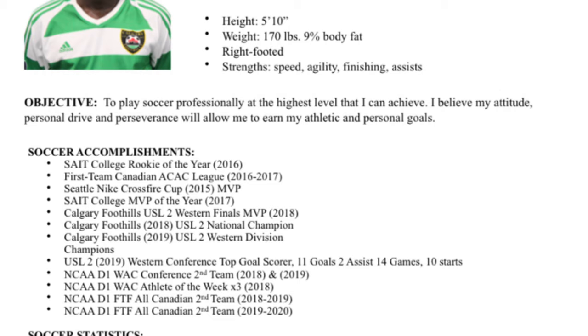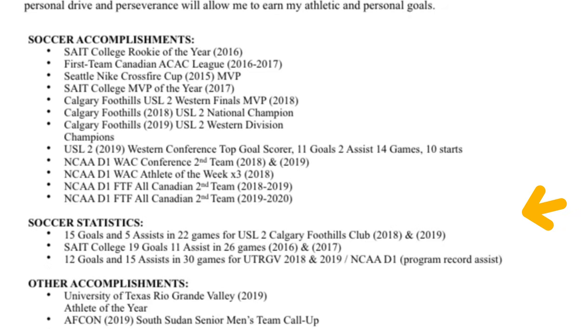Next up is your vital statistics. This portion should list your physical attributes and stats, your awards, any previous tournaments you've been to, and any other languages you speak. Soccer recruiters aim to find players with a certain physical build, so your physical stats show your suitability. Accurate vital stats will improve your chance of getting scouted and signed, since scouts and managers have limited positions to fill in a squad.